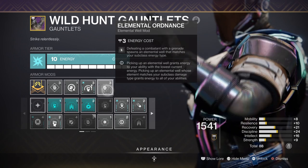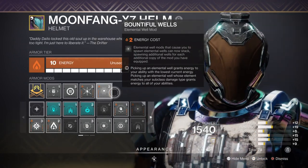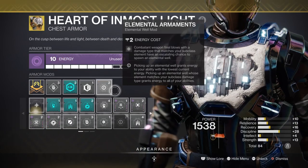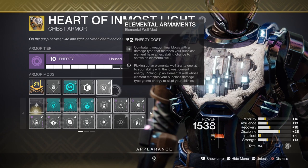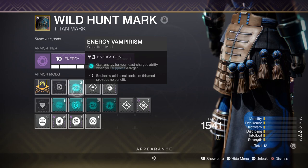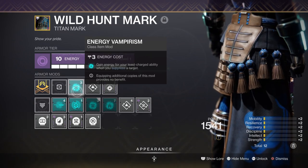I've added the Elemental Ordnance mod so I can create wells via my grenades, supported by Bound for Wells which grants two wells instead of one. We also have the Elemental Armaments mod so that my Void-based weapons can create wells in case I run out of grenades or ability energy. And lastly, Well of Tenacity for 50% damage reduction, and Energy Vampire — a new artifact mod that gives energy to our lowest ability as long as we suppress enemies. If you noticed straight away that I have Suppression Grenades, well done, as this plays a big part in jumpstarting our abilities.